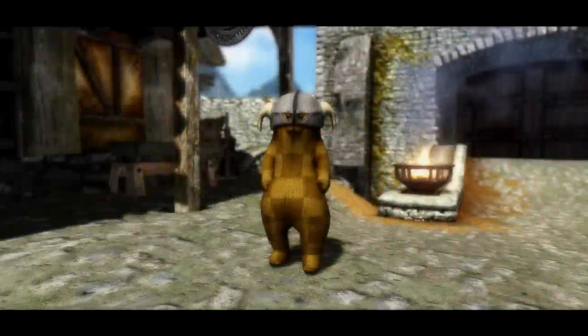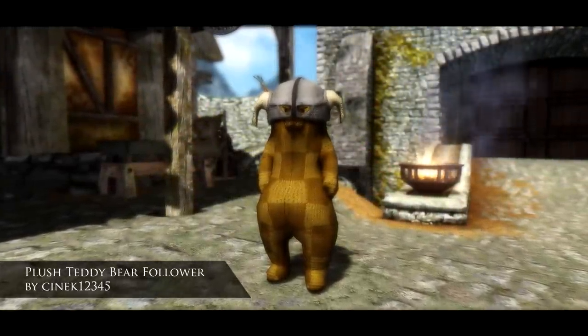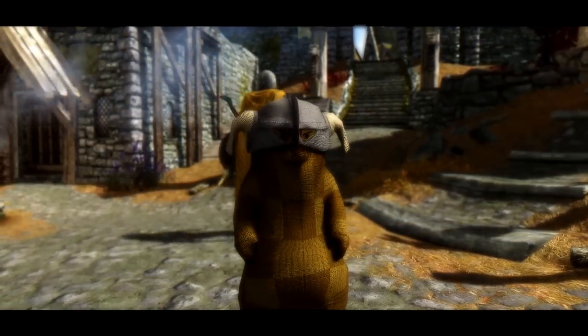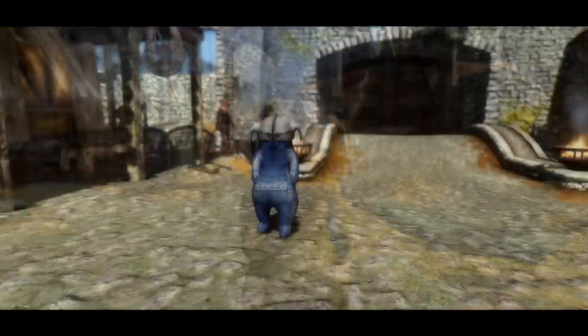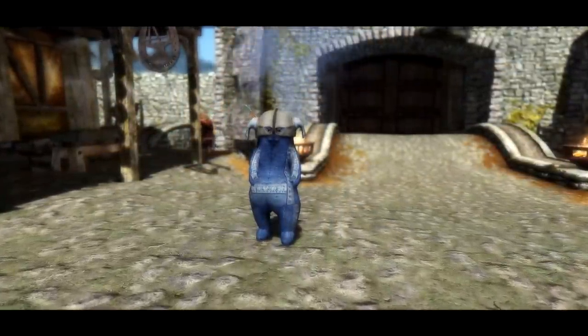The penultimate mod for this episode is quite a strange follower mod. It's called Plush Teddy Bear Follower. Your teddy bear can come in three different styles: there's a square texture, a jeans one, and also a very nice red checked texture.